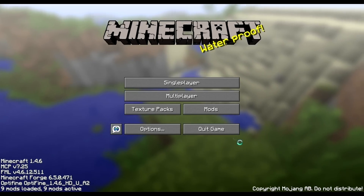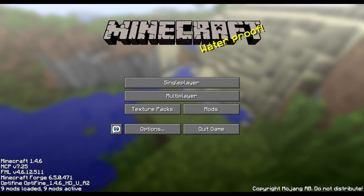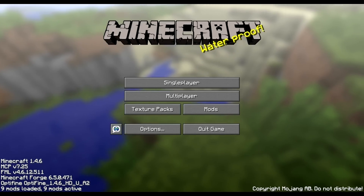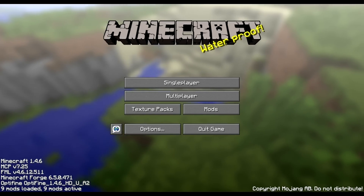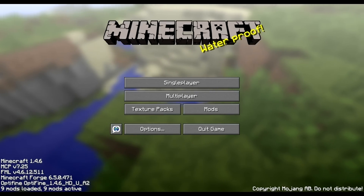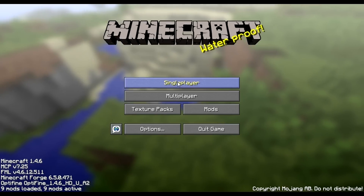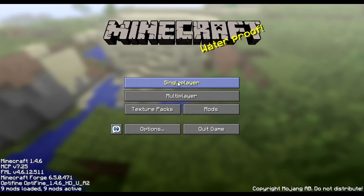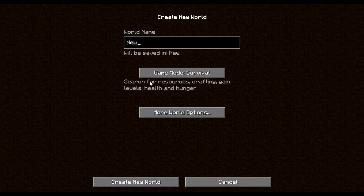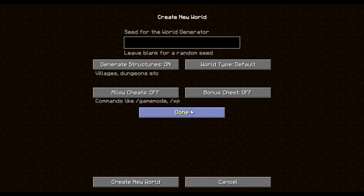Hello everybody. I've decided I'm going to do a Minecraft modded survival series. I'll quickly tell you which mods I've installed: Biomes O Plenty, Optifine, Raze Minimap, Still Hungry, Hit Splat Damage Indicators, and Computer Craft. I'll put links to them in the description so you can go have a look yourself. I'm starting on a brand new world to get all the new features, and we'll put cheats on just in case we need them, though I don't think we will.